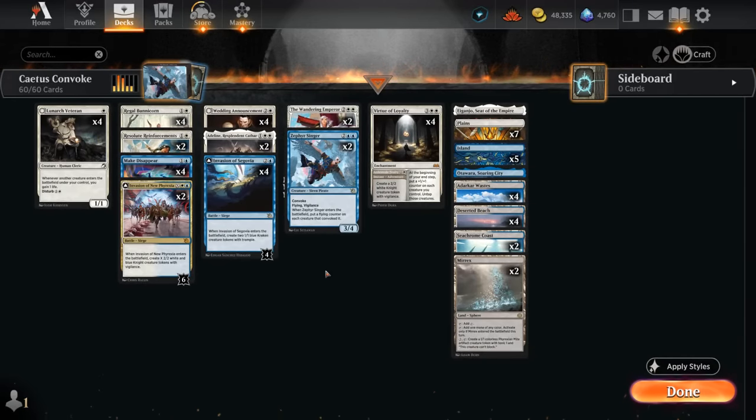Hello and welcome to another Standard Games video. Today we're taking a look at a Blue-White Invasion of Segovia tokens deck featuring two copies of Zephyr Singer, as voted on by my supporters on Patreon.